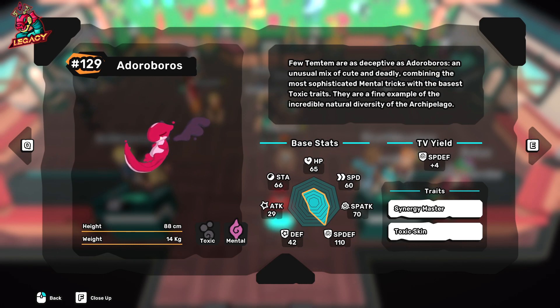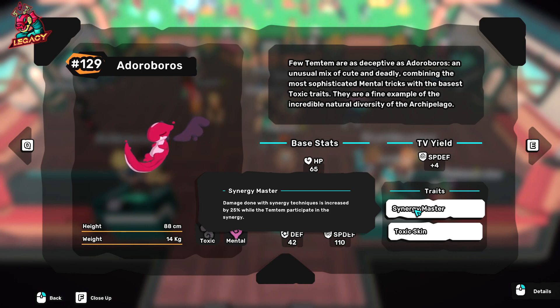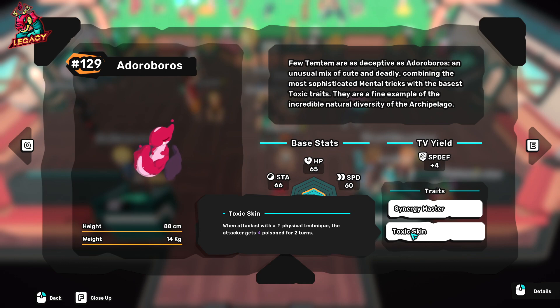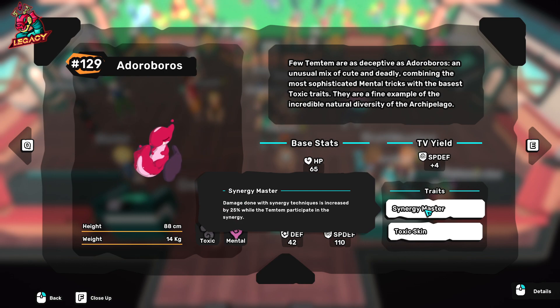Both of the traits are absolutely beautiful. Synergy Master is something you would like to use when you want to play Eduro Boros really aggressively. Toxic Skin is the trait you would like to use when you want to play a bit more passive and tanky, because every time you get attacked, they get two poison ticks which is almost 25% of pure damage regardless of their health.